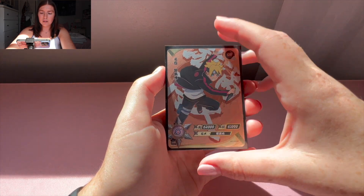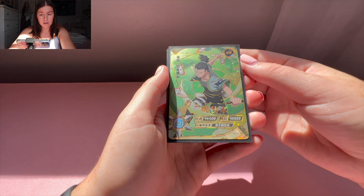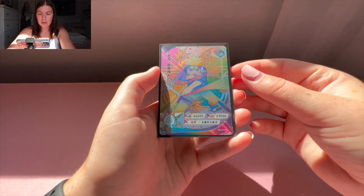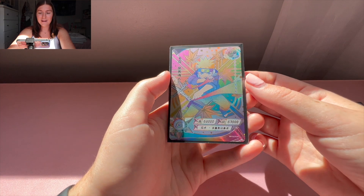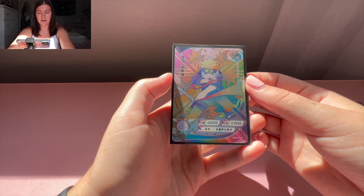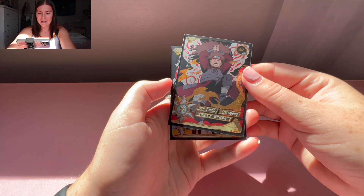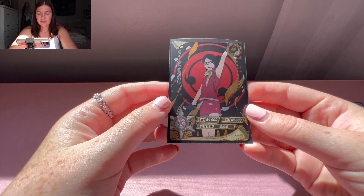Moving on to the other pulls: the URs — look at this Shikamaru, I think it looks awesome and so sick. Nagato, Ino — which is awesome. Moving on to the SLR Naruto — I think this looks great. I will probably be looking to trade this card for one of the SLR Sakuras — it's just a must, we've got to make some sacrifices for Sakura. And then we got this AR Choji, and lastly this AR Sarada, which is just beautiful.